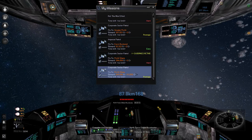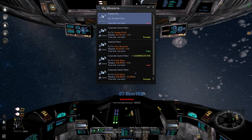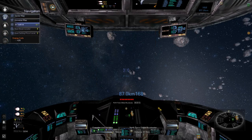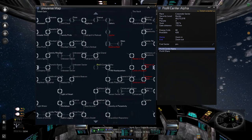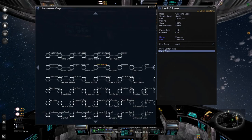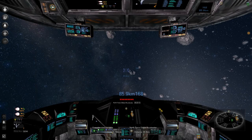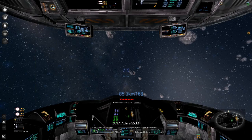Fly to Profit Share. There are a lot of missions in Profit Share — oh wait, it's just two. I might as well jump to Profit Share. We just started making money anyway. I was thinking about buying that MC80 cruiser we found in Queen's Retribution last episode.